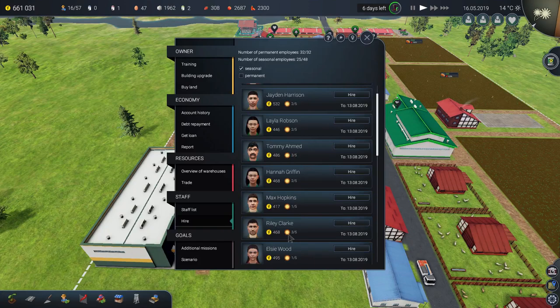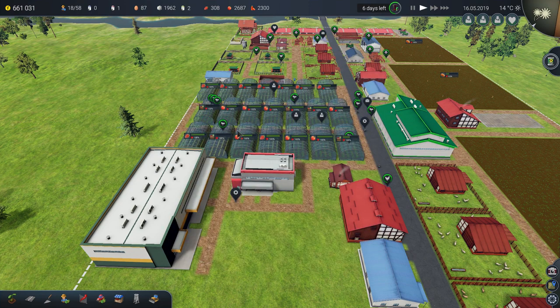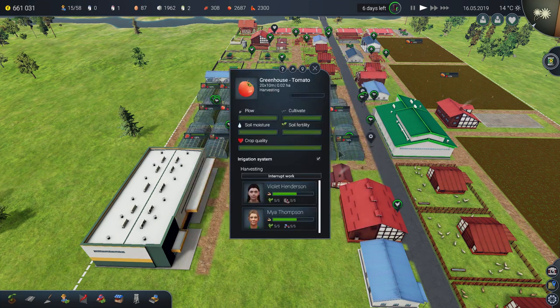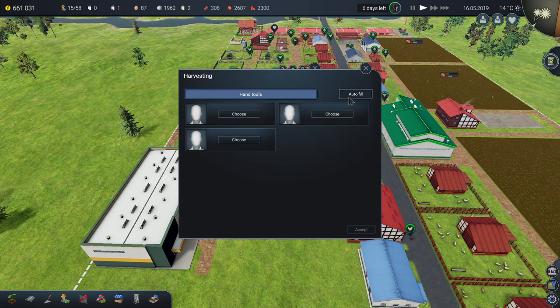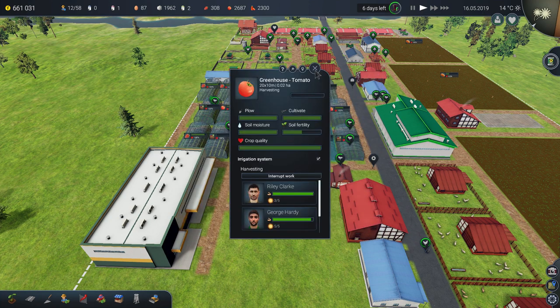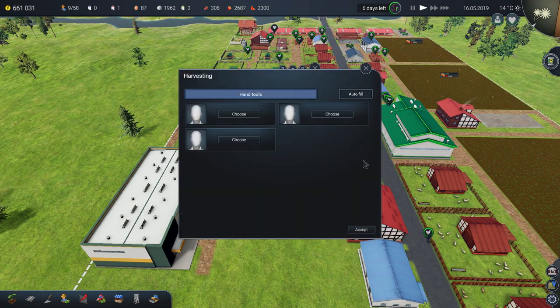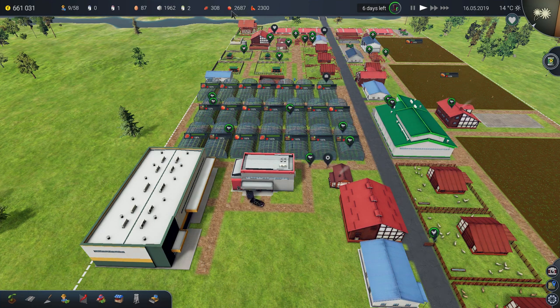When picking employees, choose ones rated 3, 4, or 5 out of 5 — I think they work harder and last longer in the fields. I'm filling the fields while I talk. I need to check over in the warehouse area to see if I need to sell anything.